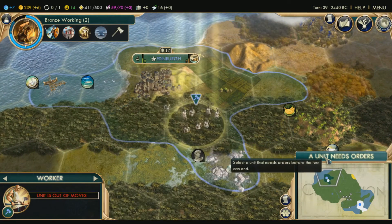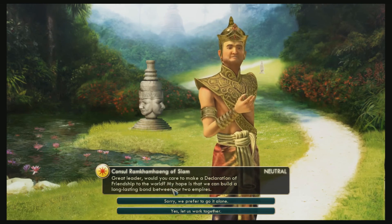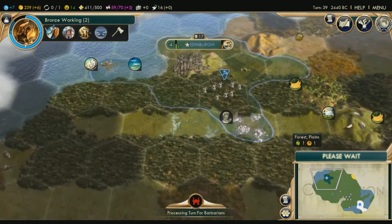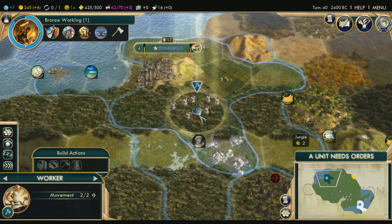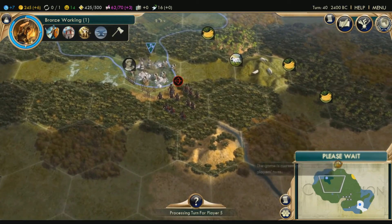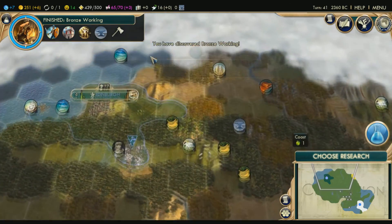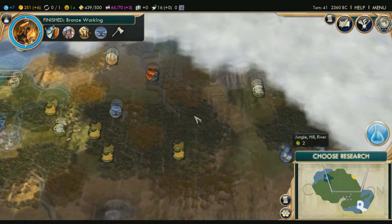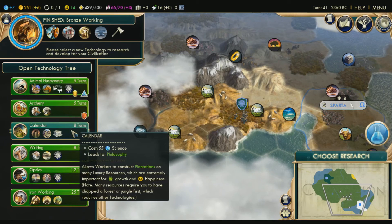We're going to make a quarry now. We're close to meeting another leader. Would you care to make a declaration of friendship? Nah, I'm good, thanks. Maybe if you get something useful for me. We've got bronze working — now we can see where the iron is. Oh good, there's iron right near us — that's good. There's some more iron, but nowhere near us. We're going to do calendar next, then animal husbandry or archery.